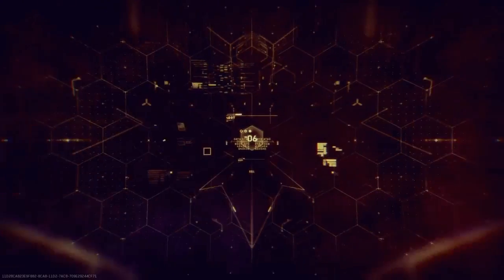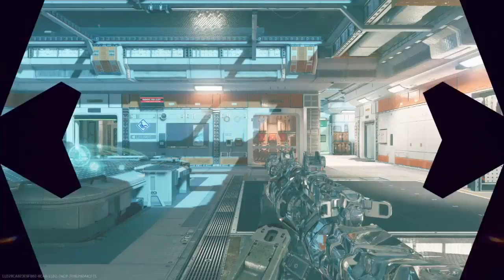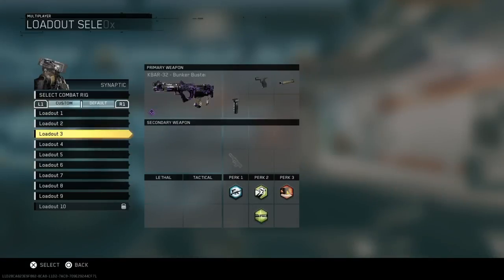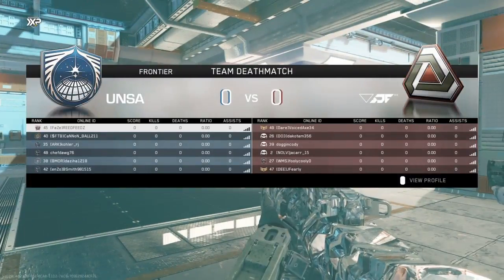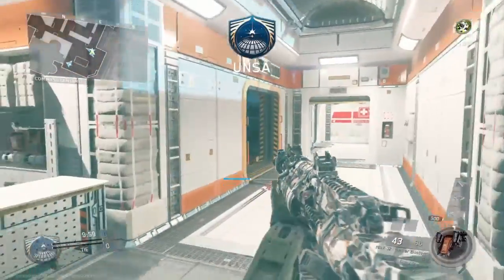Alright, welcome back to another episode of the Road to Nuke. This time we're using the K-Bar. This is set up: quick draw, long rifle, barrel, grip — that's silent. Skag, hardline, dexterity. No ghost this time.